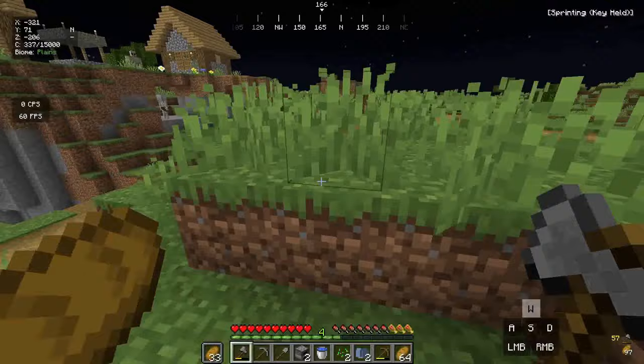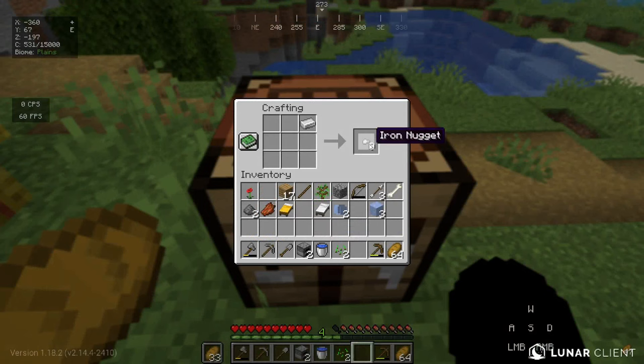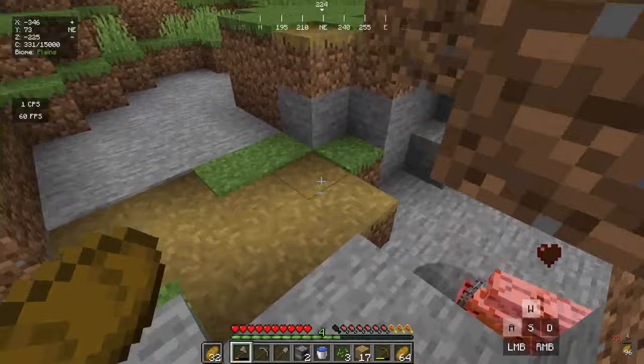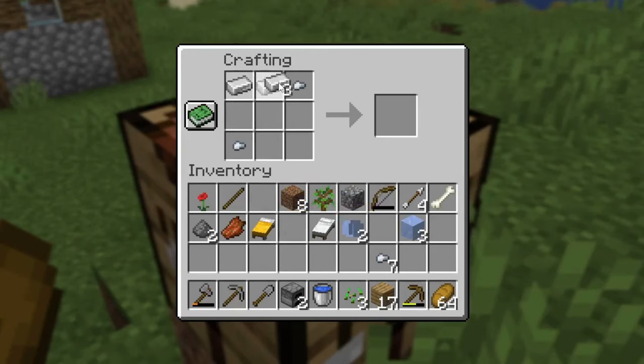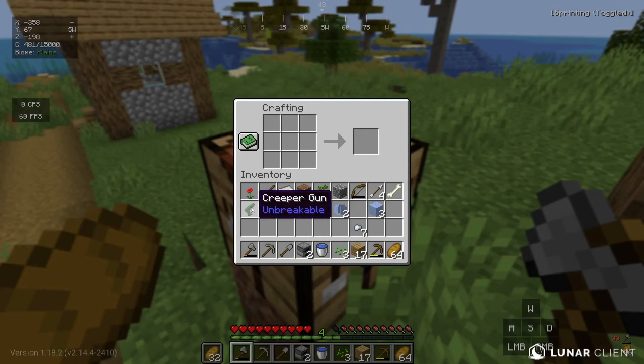Now we can go ahead and craft the next custom item. Inside the crafting table we first craft some iron nuggets, then kill the iron golem again — got five this time. We need two iron nuggets, two iron ingots, and two gunpowders arranged in the crafting table. There's another 'click to craft' sign — if I click it we get a Creeper Gun, and it's unbreakable!